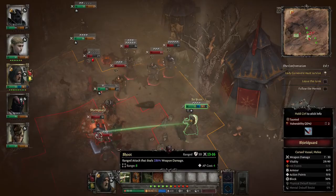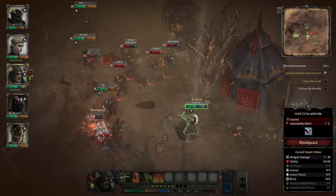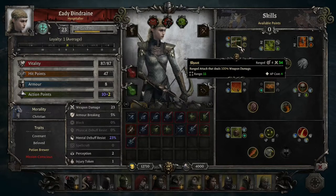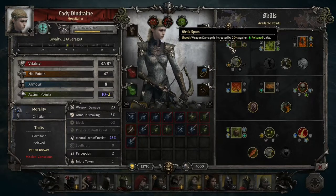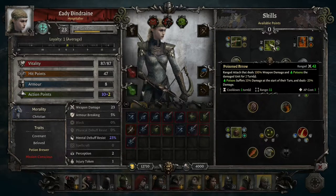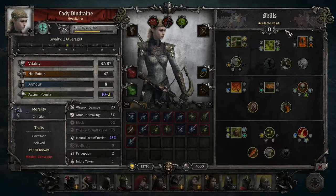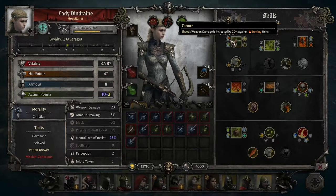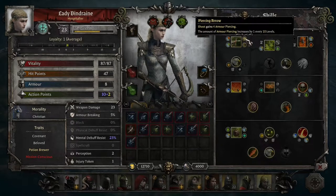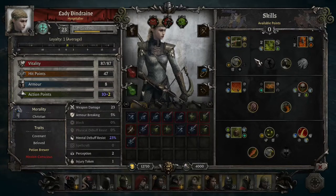Starting with the common skills—Shoot is a standard weapon attack dealing 100% weapon damage, AP cost four, range eleven. All Marksmen will have this. You can upgrade it to deal increased damage against burning or poisoned units, which is usually good because there's always someone in your party who can set enemies on fire or poison them. You can also upgrade it to gain armor piercing or reduce the cooldown by one turn.